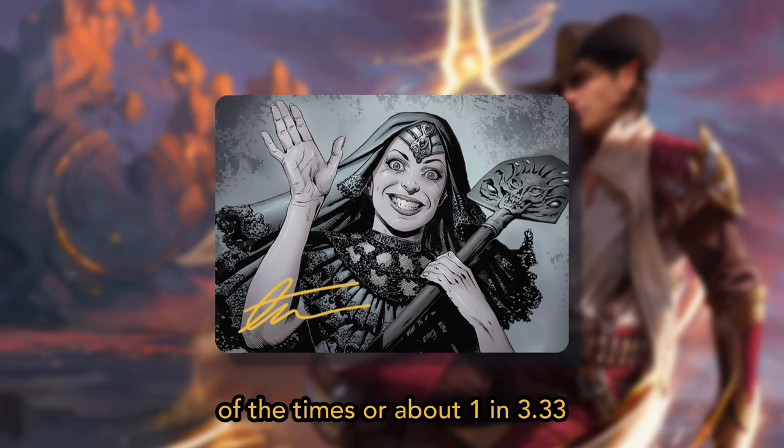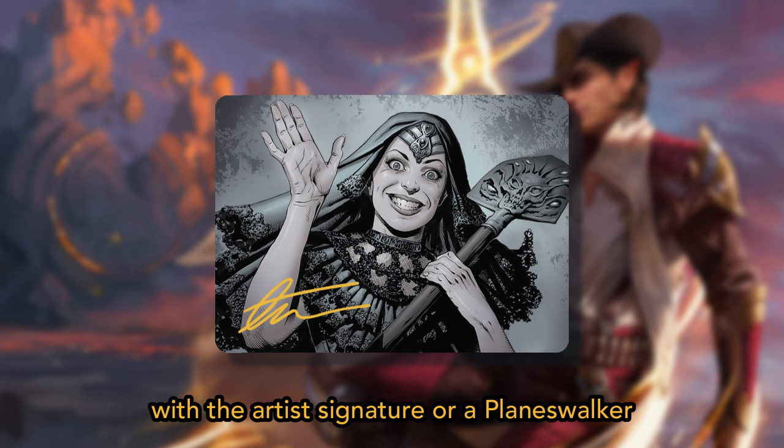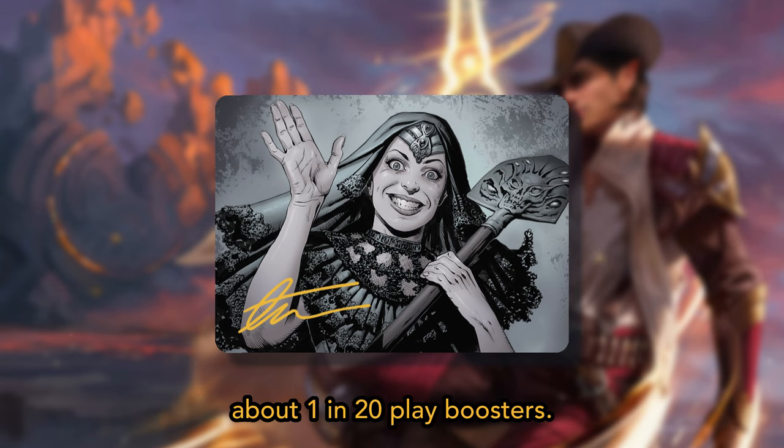An art card appears 30% of the time, or about 1 in 3.33 play boosters. An art card stamped with the artist's signature or a planeswalker symbol appears in 5% of boosters, or about 1 in 20 play boosters.